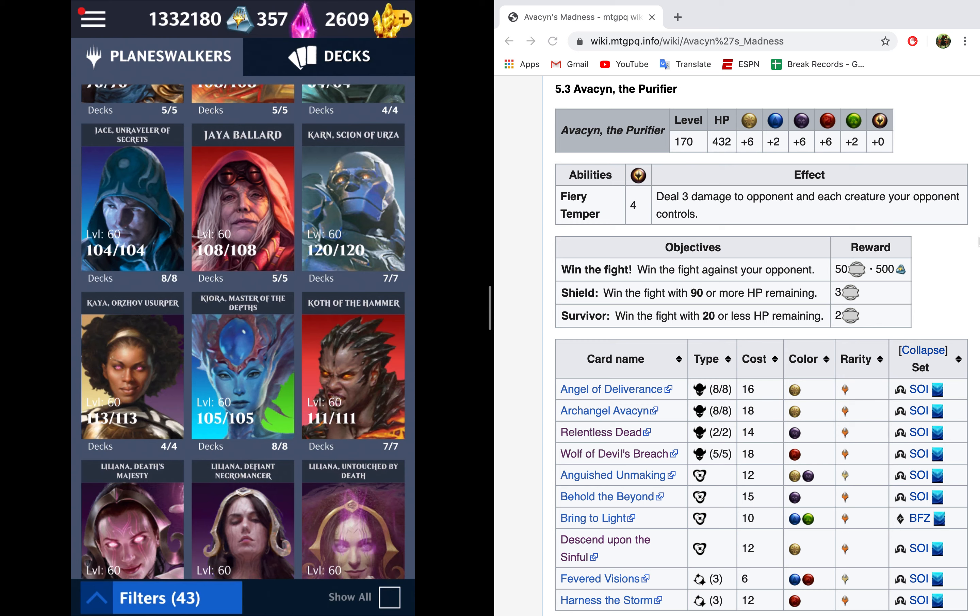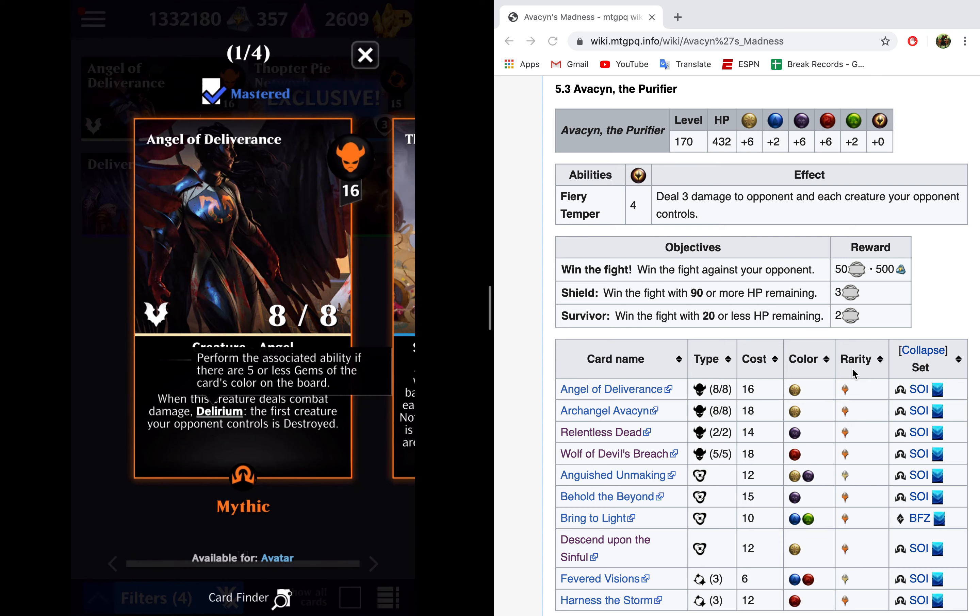The deck itself is not overly intimidating, but there are a few really nasty cards in it. You'll see that this deck has Angel of Deliverance, Avacyn, Relentless Dead, and Wolf of Devil's Breach. Angel of Deliverance requires Delirium to destroy your creatures — it performs the associated ability if there are five or less gems of the card's color when it deals combat damage. That basically means this ability never happens; I think I've had it trigger once, so don't worry about it.